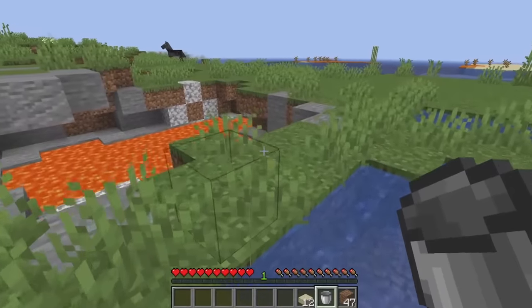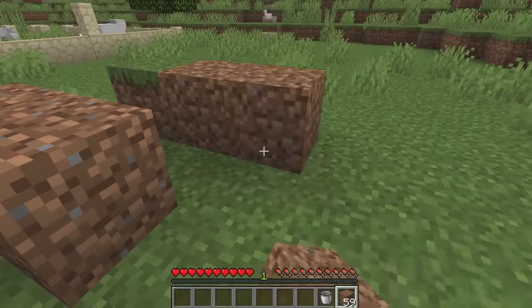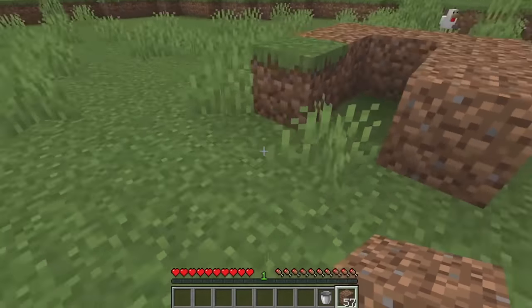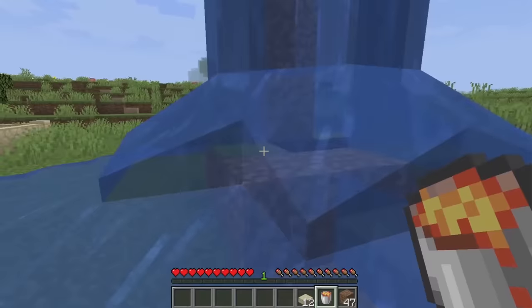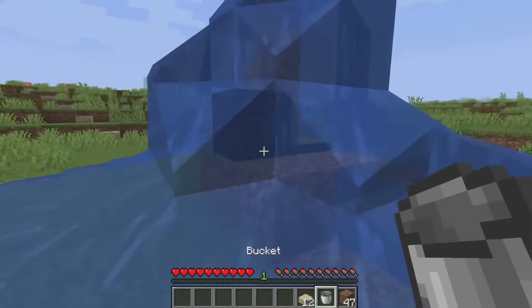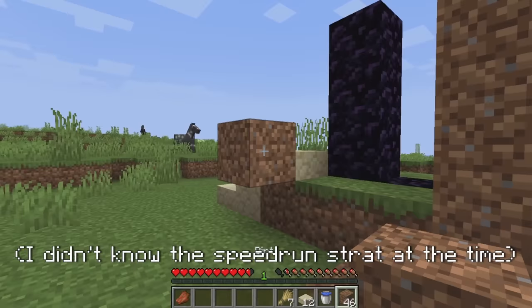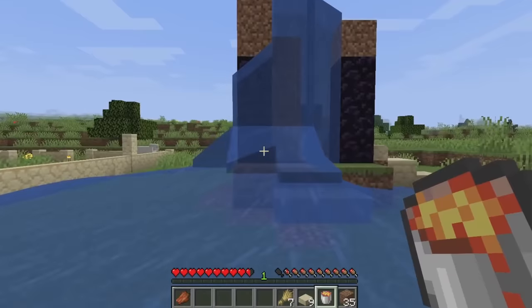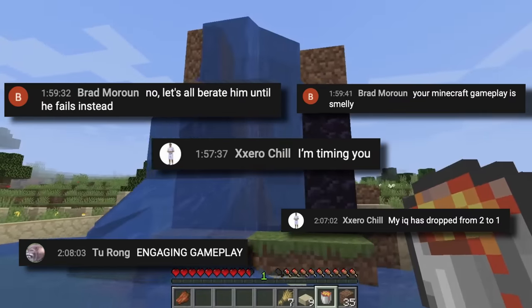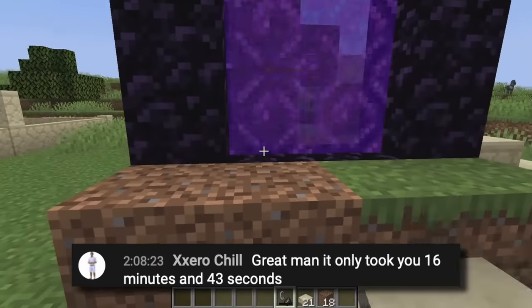Next to the sheep farm was a convenient lava pool that I used to make a nether portal. It took me around 15 minutes to build, mostly out of sheer paranoia that I would accidentally create a cobblestone or even worse an obsidian block that would force me to start over. Thankfully, it was a pretty typical non-diamond-pickaxe build with a lot more frames and staircases to reach the top parts. Despite all the upset people in chat telling me I was an amateur and was taking way too long, I successfully built my portal without any serious mistakes.